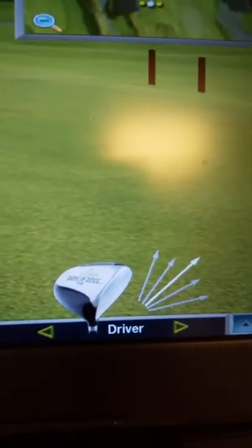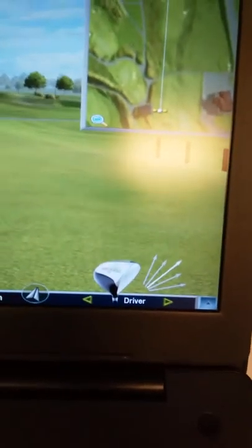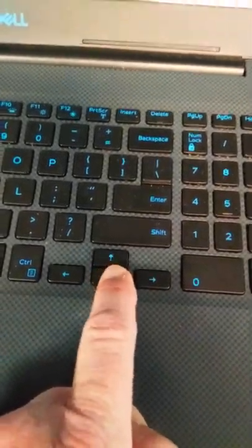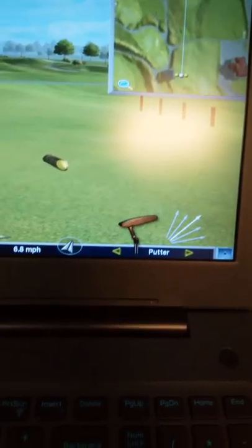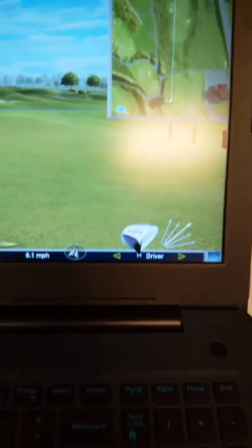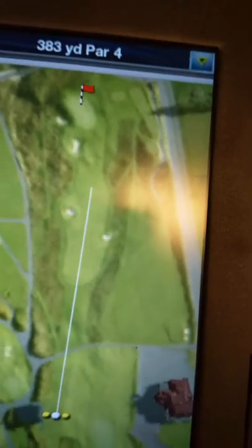The next thing is the club choice. The driver is up right now. To change the club, bring your finger down to the down arrow, and that will bring you all the way down to the putter. The up arrow will bring you all the way back up to your driver. Left and right arrows will change the trajectory of where you're hitting, so if you want to move over a little bit left or right, you use your left and right arrows down here.